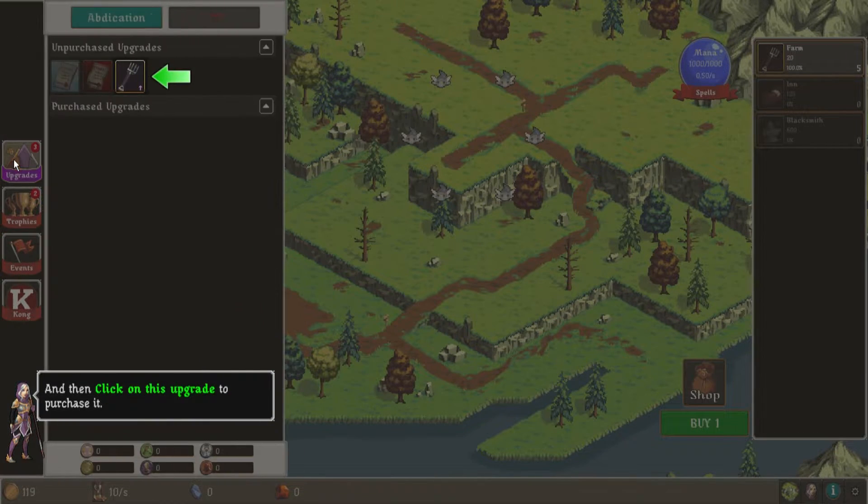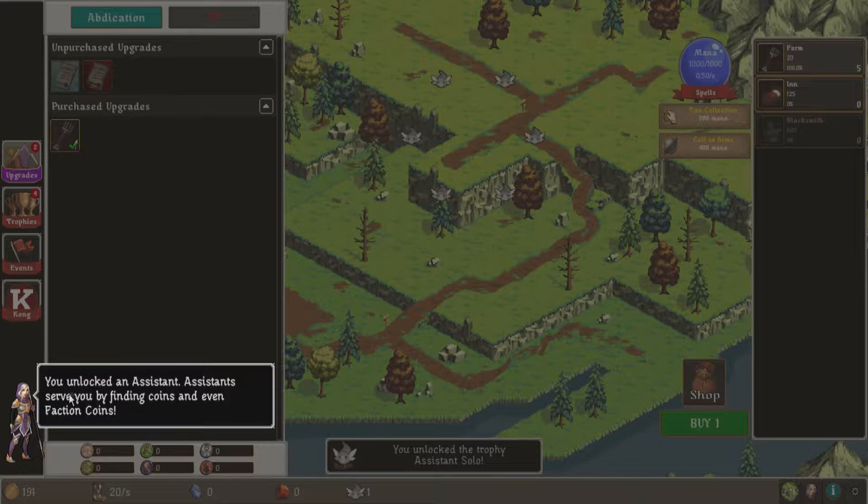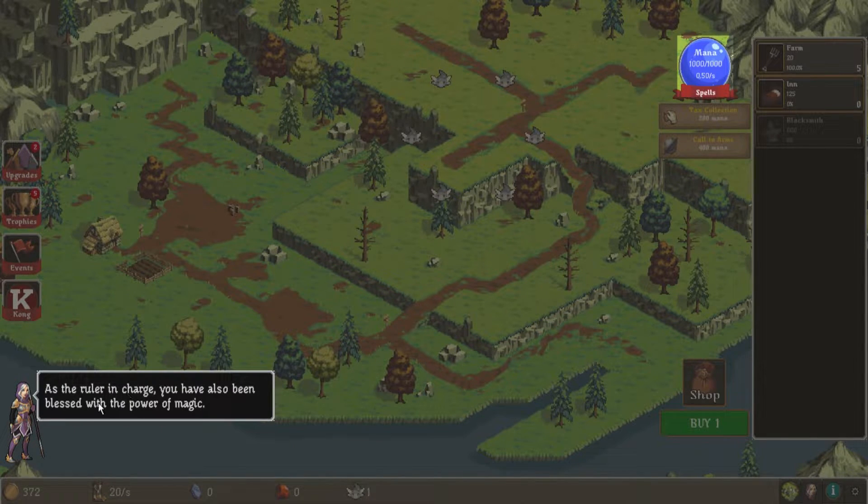I open up the upgrade panel. And basically free. Increase the farm production by 100%, adds one assistant. If you've unlocked the assistant — assistant serves you by finding coins and even faction coins. I don't know what that means. As a ruler, you're in charge. You've also been blessed with the power of magic. Sick.